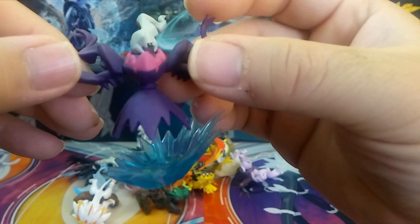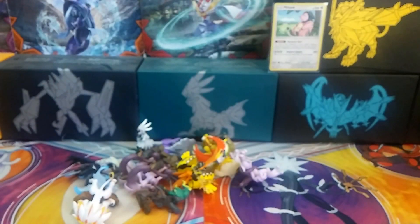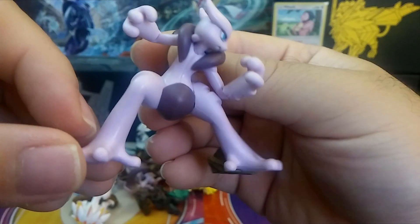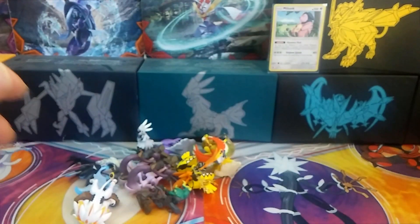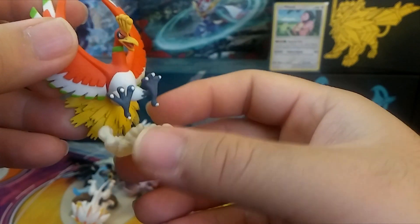We'll move on to the Shiny Dark figure here — looks pretty cool, with a little eye popping out right there. And we have the Mewtwo, one of my favorites. It's just standing in a very cool pose, like a ready-to-fight pose.